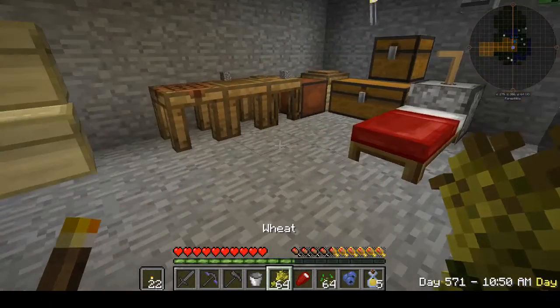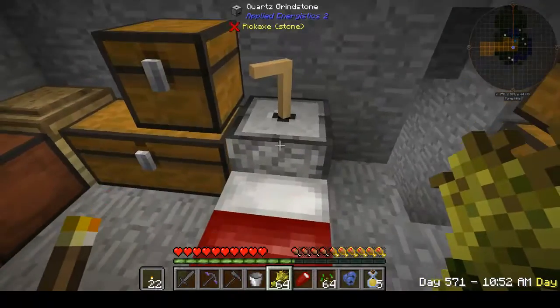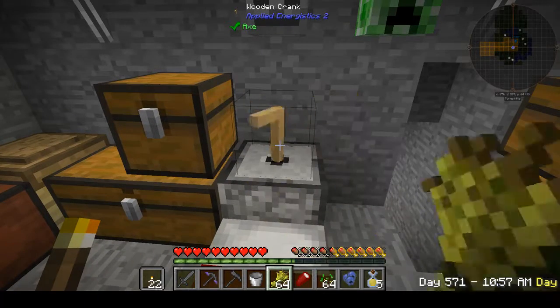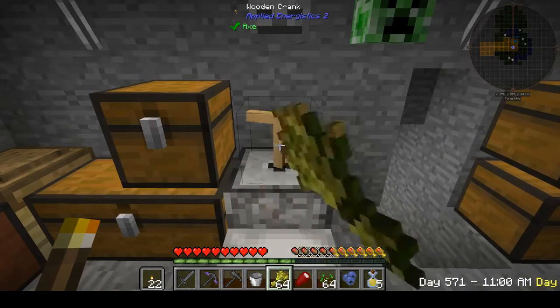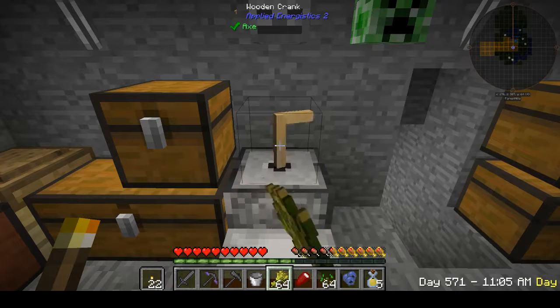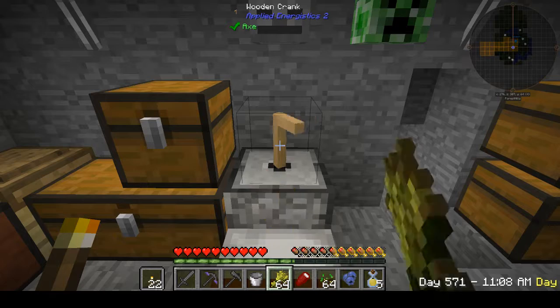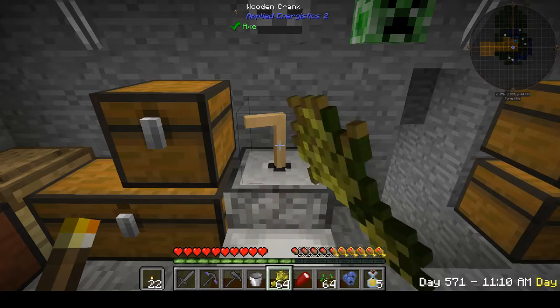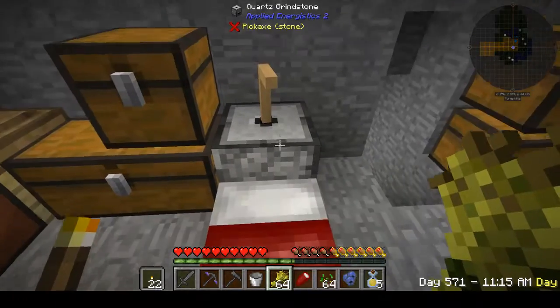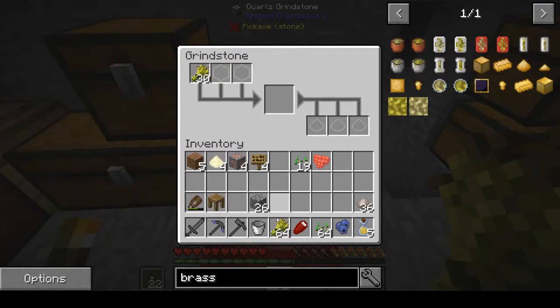I've got some wheat, as you can see, and I'm going to throw it in here — the trusty grindstone that the Fiery End showed us last episode. I'm not going to do too much of this, I just need a couple of pieces. I'm going to turn the wheat into flour. I'll probably just do maybe three pieces. There's four — that's good enough. I've got four pieces of flour.